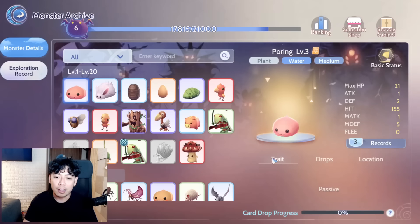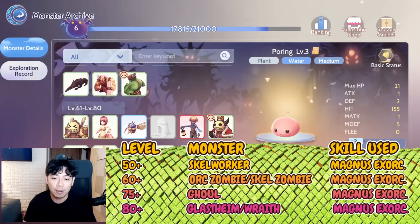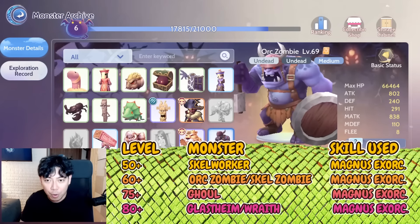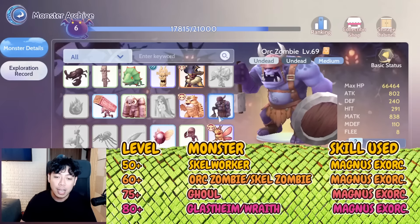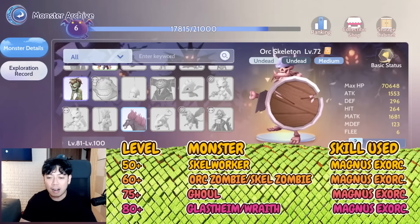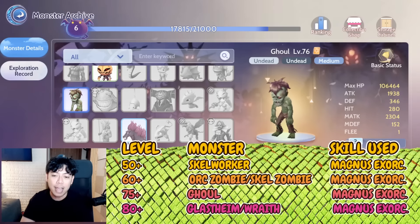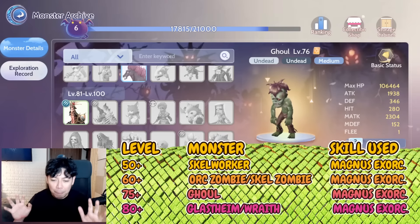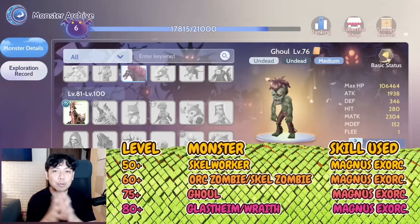For grinding: after Skeleton Worker, move to Orc Zombie once you can freely use Magnus Exorcismus, then Skeleton Orc around level 70 plus. After that, the Glass Time dungeon will be your place to stay.